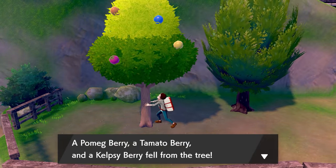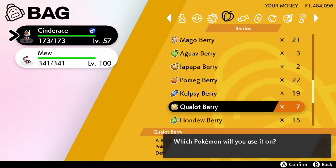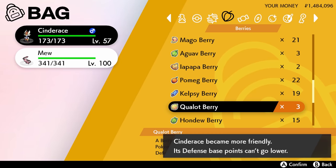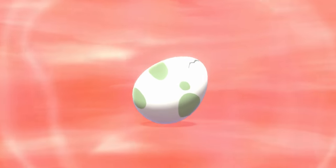I'll have a list of all berry trees in the description below. Once you've used enough berries, it'll say your base points can't go any lower, and you'll know your Pokémon's EVs are down to zero. However, this can be a little time-consuming, so it might just be easier to start with a freshly-bred or captured Pokémon, since those will always have zero EVs.